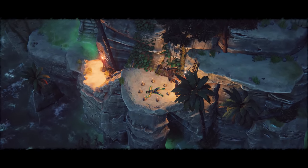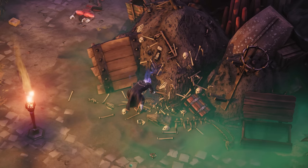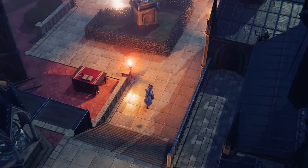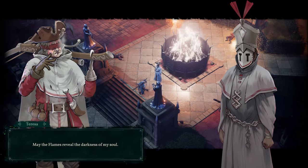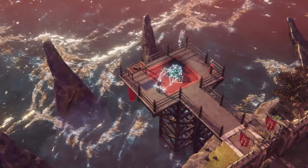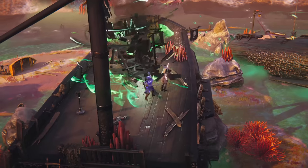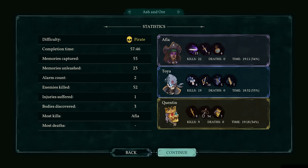Character missions let you plunge deeper into the backstories of your cursed pirate crew, whether you aim to unearth their past or help them confront their own demons. Each island has multiple ways to get in and to get out once your mission is complete. Scout them out and choose the one that tickles your fancy.